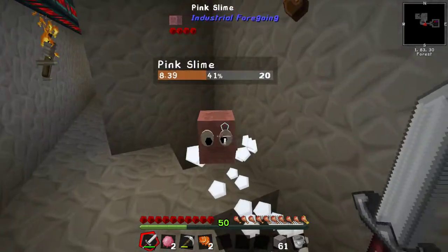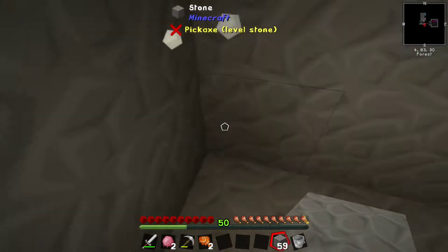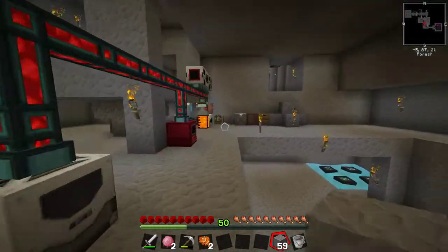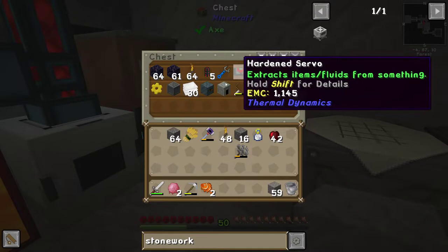We can now make the material stonework factory! The material stonework factory basically allows us to feed cobble in and then turn it into other stuff, which is what we're going to want to do.